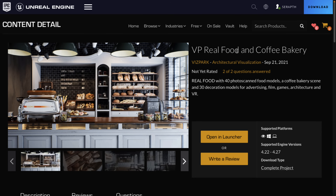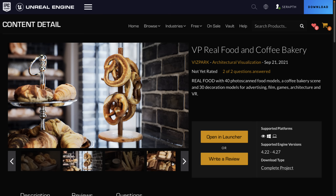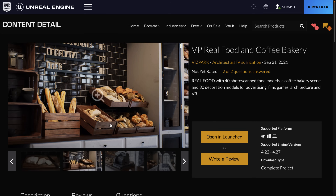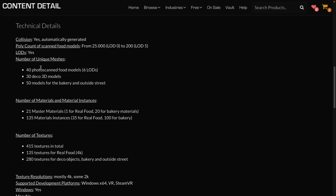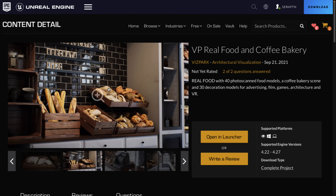This one is a little bit interesting because it is as straightforward as it gets — it's basically a bakery scene and all of the fresh bread and such you see in the bakery scene. Now, the reason why this one is interesting is that for some reason this is a 'create new project' style thing as opposed to an 'add to project,' which makes zero sense to me, but that's just the way it is set up. As you can see here, you're getting 40 photo scan food models, 30 deco 3D models, 50 models for the bakery and the outside street, a bunch of materials, and so on. If you need to have a bakery scene or a bunch of food in your scene, that is what the VP Real Food and Bakery set is all about.